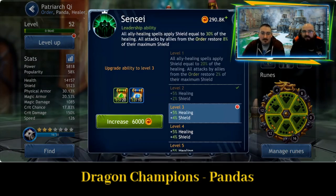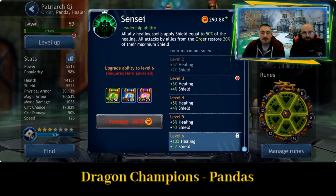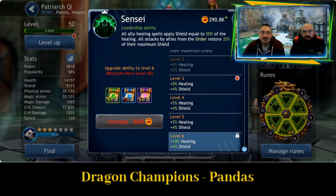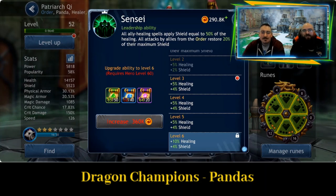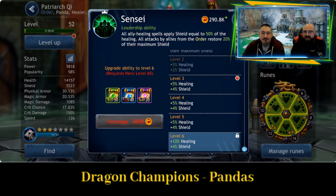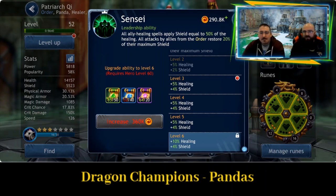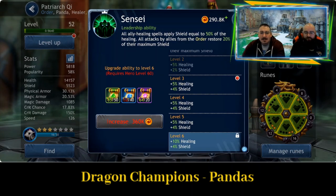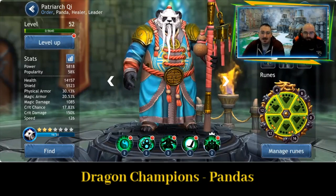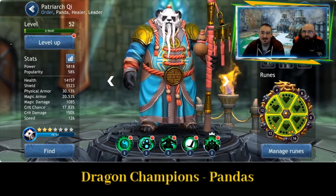And then the leader ability, Sensei: all ally healing spells apply shield equal to 50% of the healing, and all attacks by allies from the order restore 20% of their maximum shield. So this is really going to be quite a pain to go against — your team's constantly healing as long as they are from the order. If you use a full team of pandas, this is really going to keep them alive. And shield stacks, so it's really, really good — very annoying if you're not outputting enough damage, you're just constantly hitting shields.